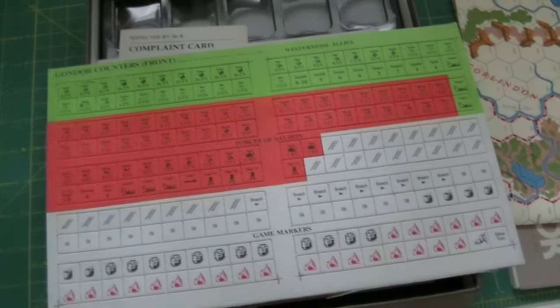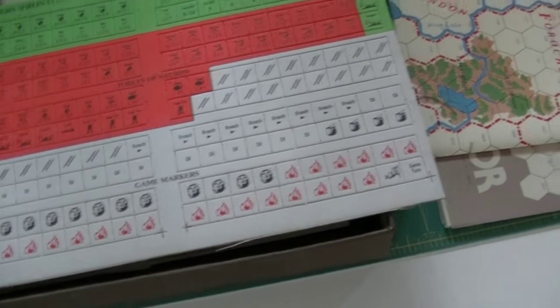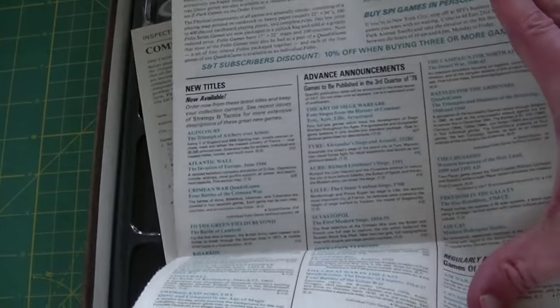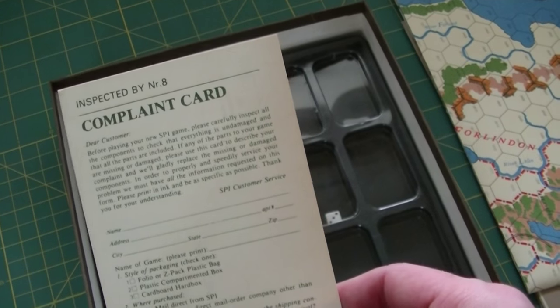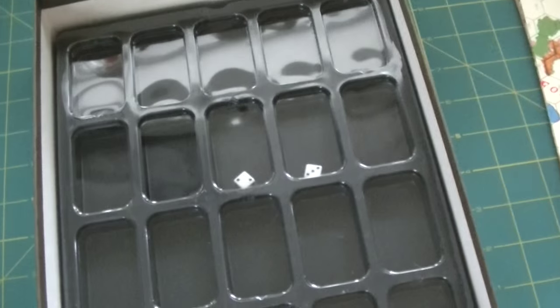And the Gondor counters - a few more of those. Looks like Sauron has the fewest counters, but Gondor has the forces of Sauron and the Westernesse allies. And then there's the old SPI newsletter, July to December 1978. Funnily enough, Decision Games' current newsletters look not unlike this - printed on newsprint with an order sheet for you to fill out by hand. I think that gives you a good idea of the average age of Decision Games subscribers - probably not too familiar with the internet. And there's an old SPI complaint card; feel free to mail that in and see where it goes. And then a counter tray at the bottom.